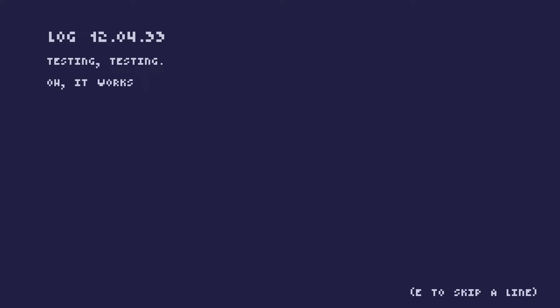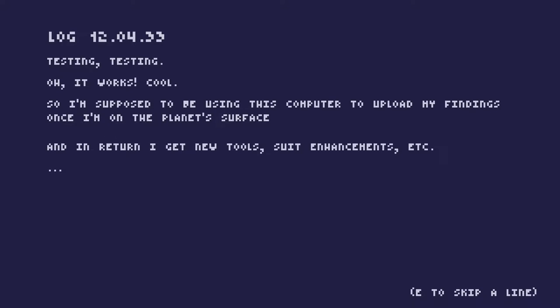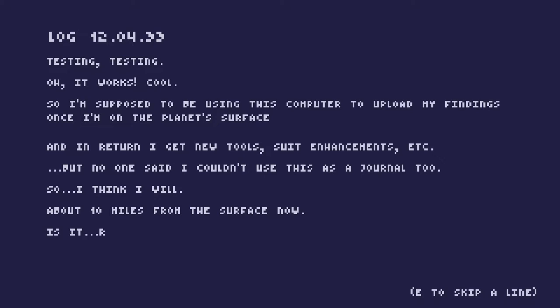Log 1204 33. Testing? Oh, it works! Cool! So, I'm supposed to be using this computer to upload my findings once I'm on the planet's surface, and in return I get new tools, suit enhancements, etc. But no one said I couldn't use this as a journal too, so I think I will. About 10 miles from the surface now. Is it raining? Really? Perfect. Star Surveyor.